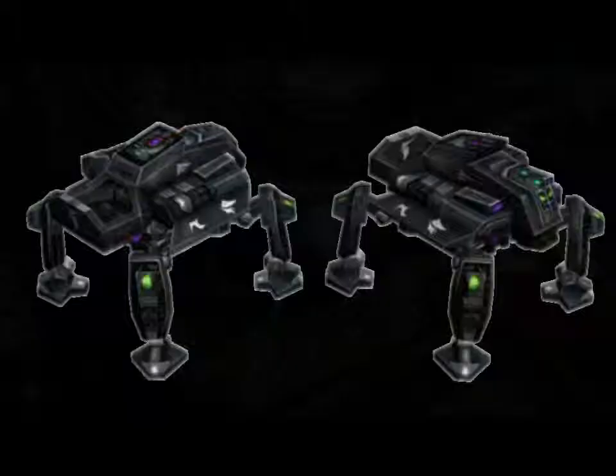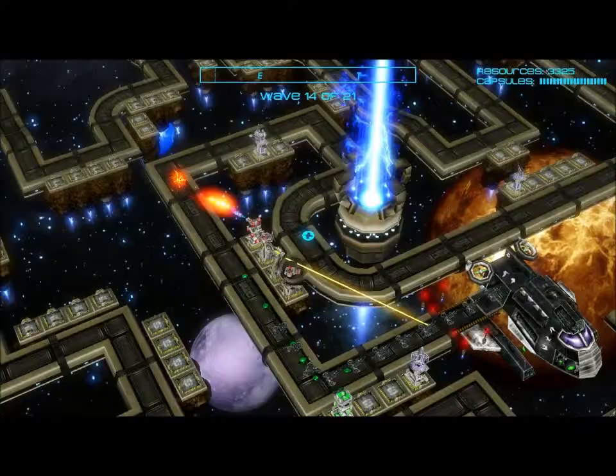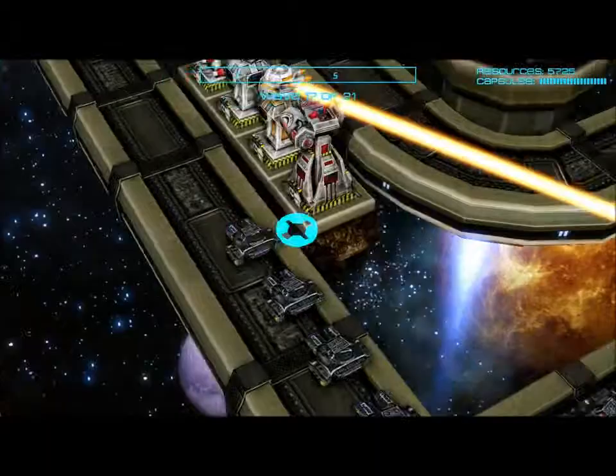I came up with the concept for 4 basic enemy types: fast moving sentinels, tougher scouts, slow moving transports that release sentinels when destroyed, and a battle mech boss.